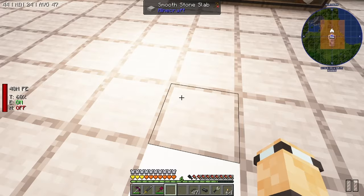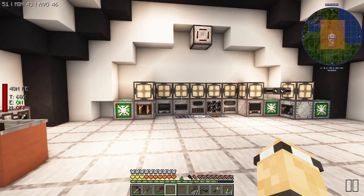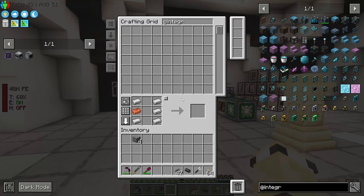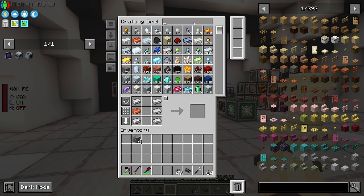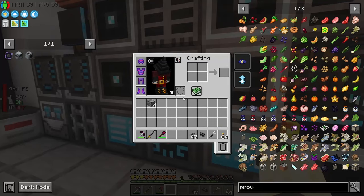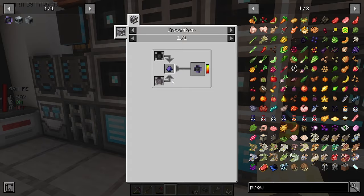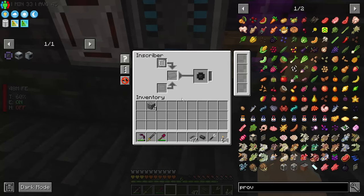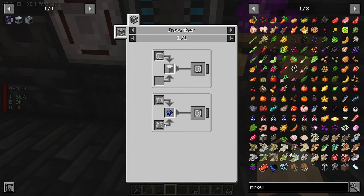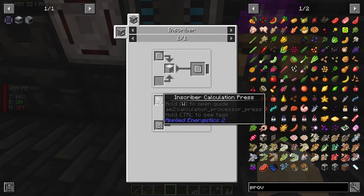Over here I set up all of these to be the extended versions of pattern providers. Right now I'm trying to make myself a mega pattern provider - I don't know what it is, I've never used it, but I want to see how it works. I made myself a processor thingy; the additional processor is being made down here. We've got a new inscriber - it consumes the inscriber calculation and engineering press when you do this recipe, so keep that in mind because mine disappeared and I got very confused.